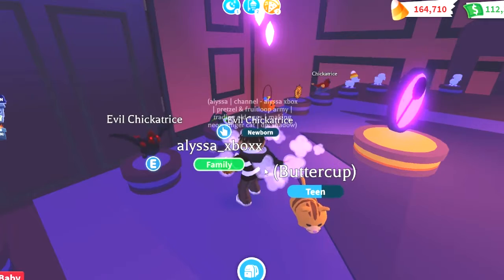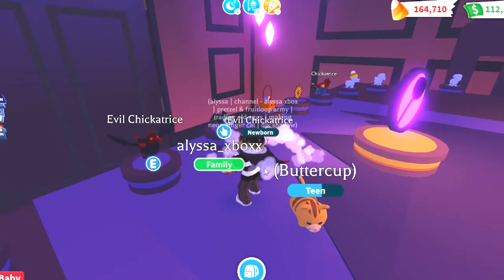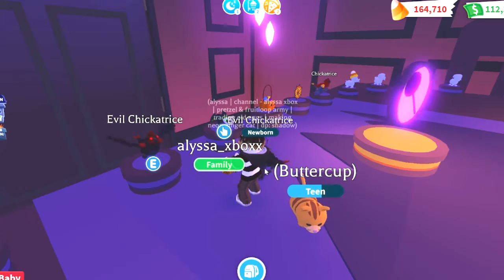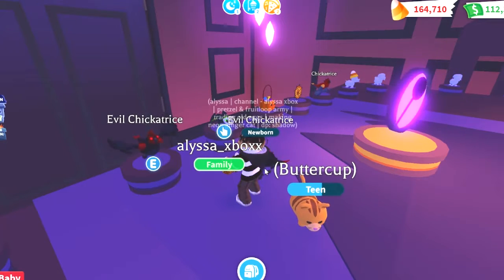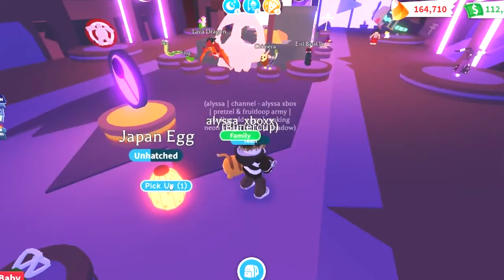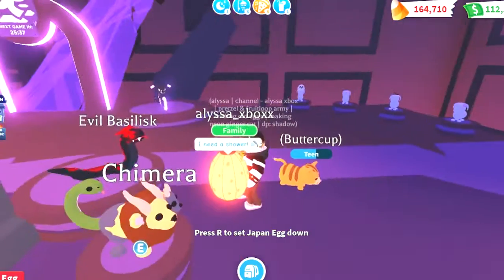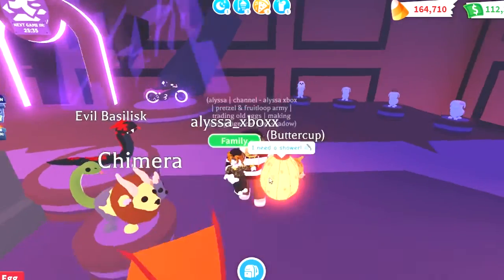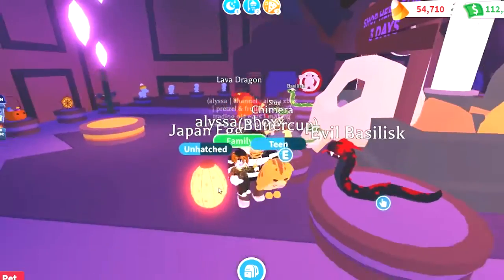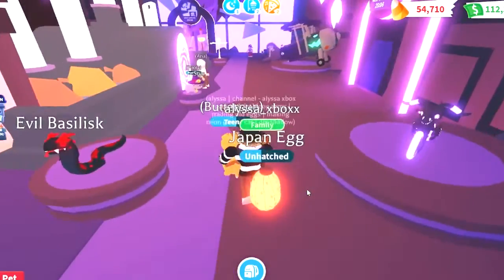I have to be wise with my choices. I really wanna make a neon evil chic catrice, so I think that's gonna be my first purchase. I'll go ahead and buy them on my alt. This is already 180,000 candy which is half of what I have in total. I think I'm gonna go ahead and buy a chimera as well on my main. I think the evil basilisk will be in high demand in the future so I'll buy one of those as well.